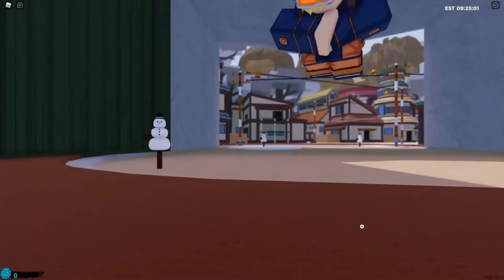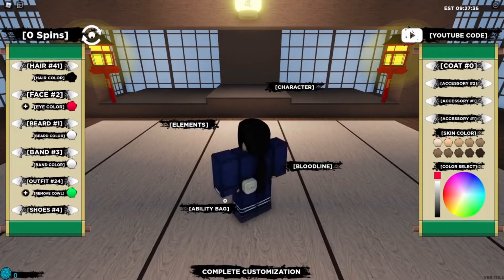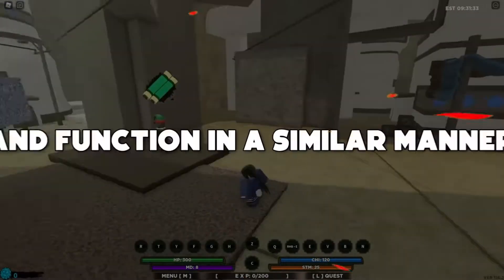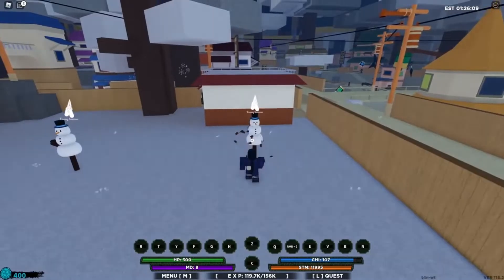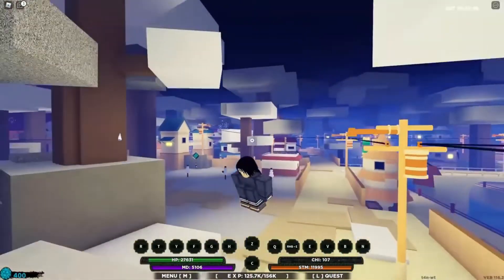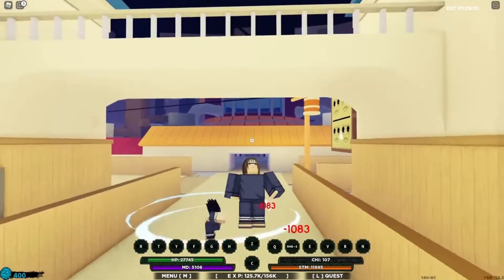Number 10: Shindo Life. Shinobi Life 2 has been renamed Shindo Life. It is a Naruto RPG game that is essentially a reworked version of the original Shinobi Life — a free-roaming RPG that incorporates many elements from the anime, such as jutsus referred to as Kekei Genkai. It is a pretty good anime RPG game that Naruto fans will enjoy, as the anime has been deeply incorporated into this game. This list is a compilation of some of the most interesting and exciting Naruto-based games available on Roblox.